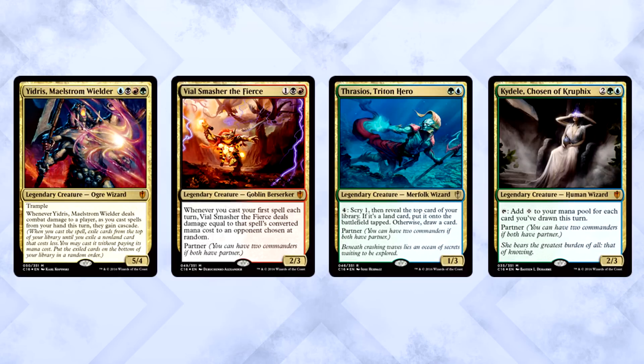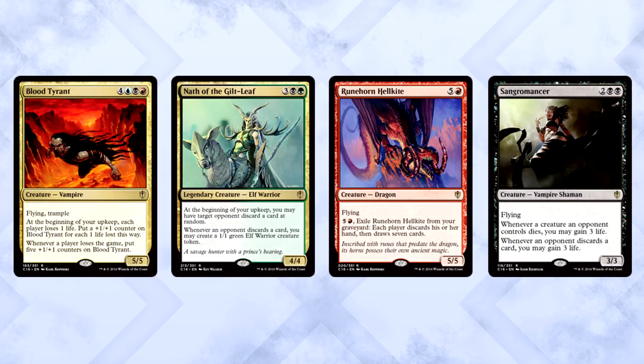All in all, Entropic Uprising is a well-built Commander pre-con. What makes it truly unique is its complexity — cascade is not a simple mechanic and building around it is not simple either. Of the five Commander 2016 pre-cons, this is the most complex and difficult to play out of the box. But that doesn't mean you shouldn't play it — it's a great buy. The strategy is crazy fun and the deck includes a number of solid staples for a multitude of strategies.